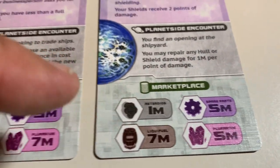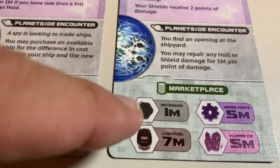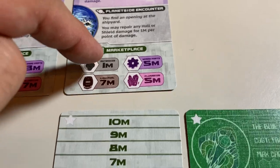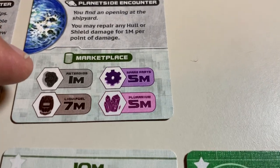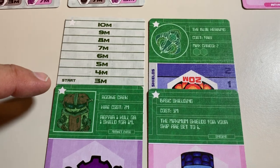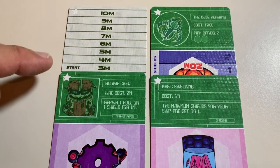The only thing we can do this turn is buy one asteroid for two megacredits under the inflated price. Our choices are to do that, or do nothing. Right now I'm going to choose to do nothing.